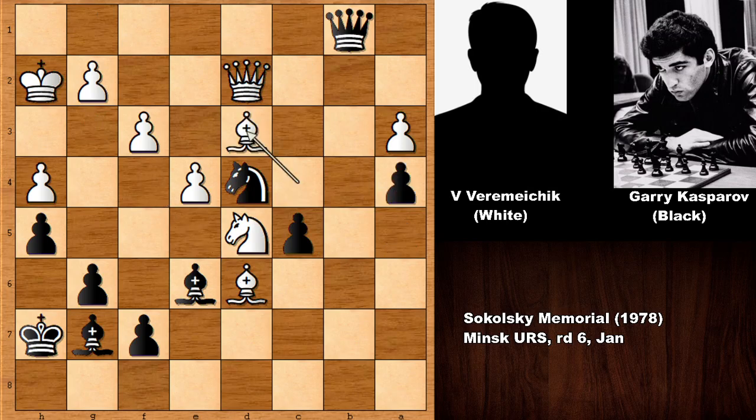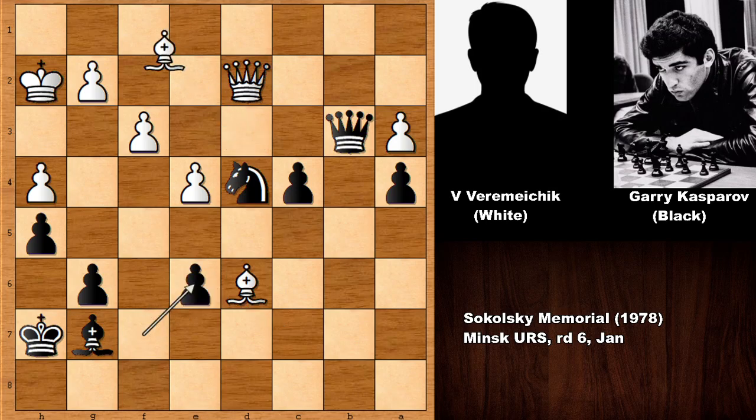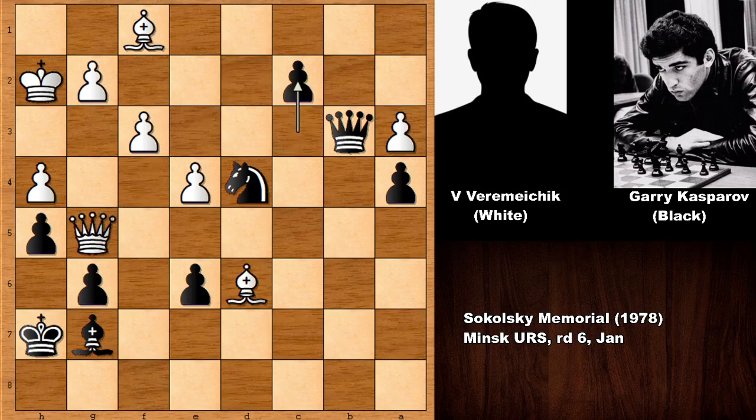We have a4, bishop to d3, queen to b3, knight to c7, pushing the pawn, and this bad boy is advancing. Knight takes on e6 — Kasparov wants his knight on d4, as it's much better there. Capturing, bishop back, c3, the problem child is marching. Defending, but now c2 by Gary Kasparov — the pawn is advancing. Bishop back and defending.